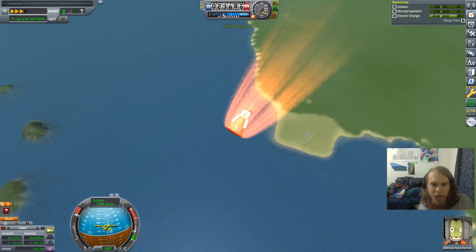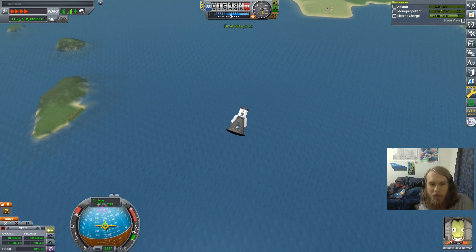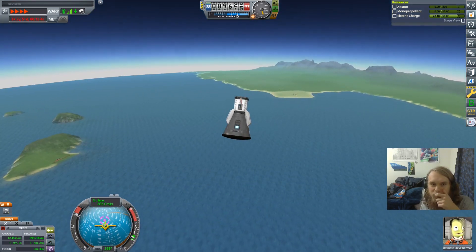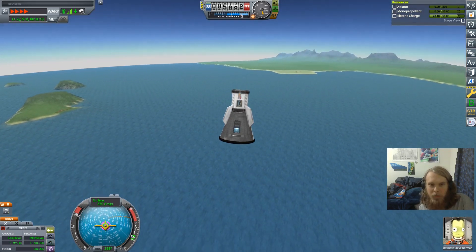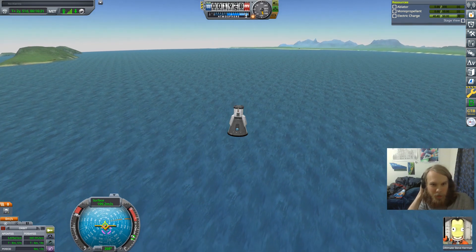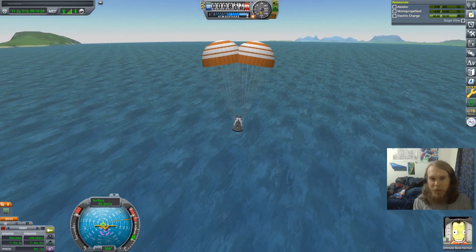Somehow I have to retrieve a sample from all the way out here. Maybe my future planetary return vehicles should have wings, or maybe I should have a space station where I can drop off capsules and not have to worry about precision landing each one. Then at the end, one space plane comes down and brings them all back — something like that.